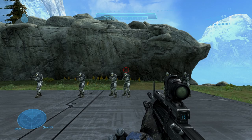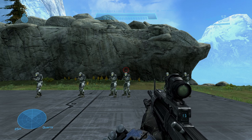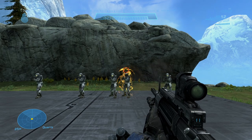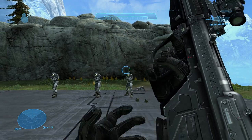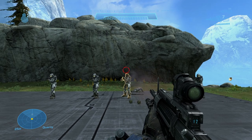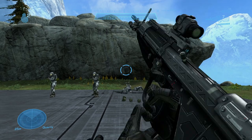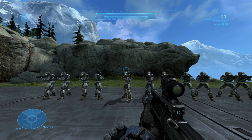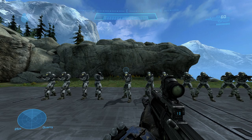Aim Assist takes a glass-half-full approach to reticle placement. 99% off target is still 1% on target, and Halo isn't supposed to start missing until you fall completely off target. Halo ideally counts every pixel within the reticle as the center of the screen.